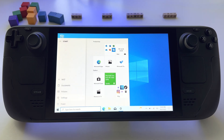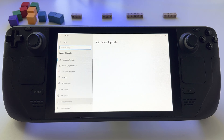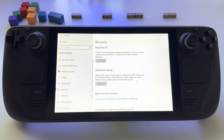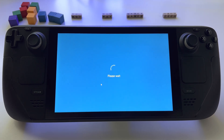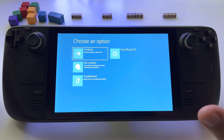Press Start, go to Settings and then go to Update and Security. Here go to Recovery. Go to Advanced Startup, press Restart Now and just wait. You will enter a special hidden menu where you can do that.